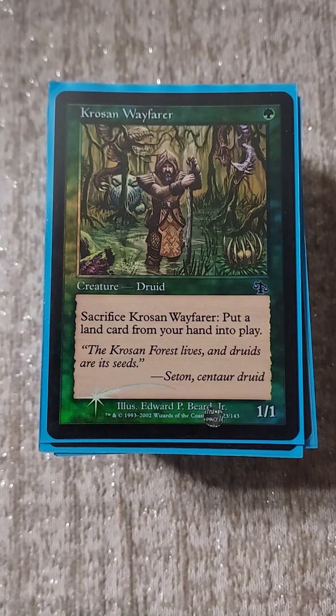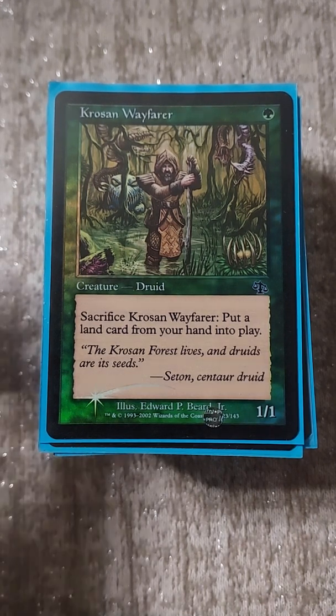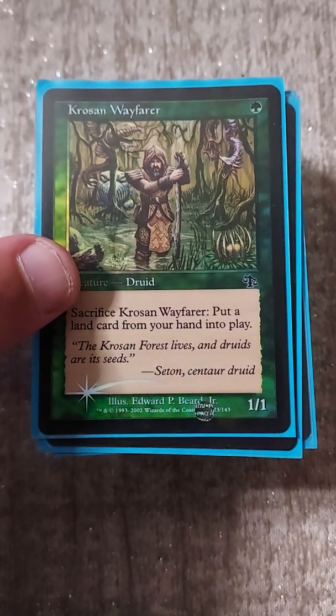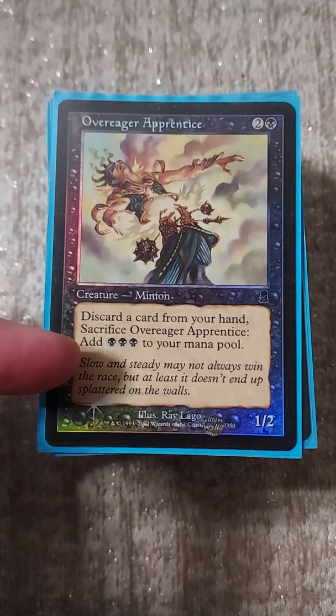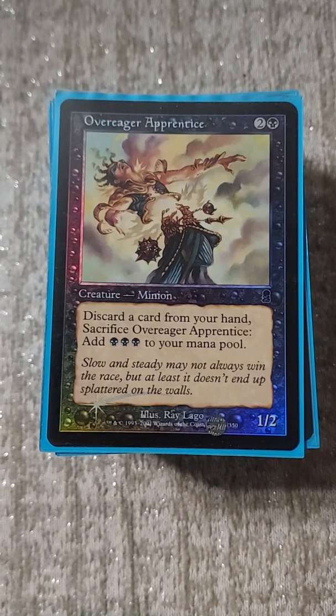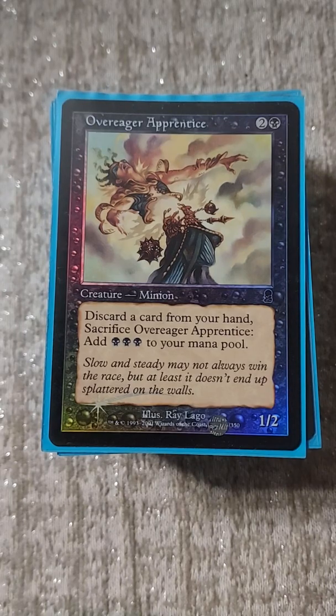This deck in 2021 is essentially an Abzan storm deck. The Ad Nauseam and Peer into the Abyss are so important - you can have one life and still Peer into the Abyss, but Ad Nauseam is so important that I want to get life gain value. So I'm running Overeager Apprentice over other options - it's a nice way to get black mana for Pact and Ad Nauseam, and it's an oddly useful discard outlet for the Relic-Warder.